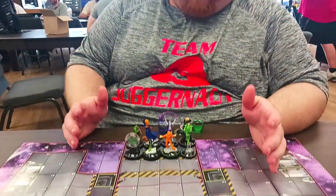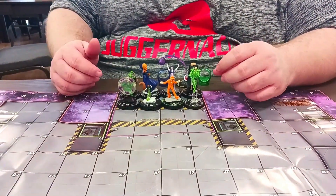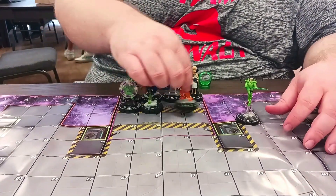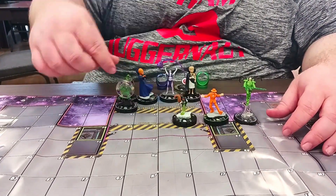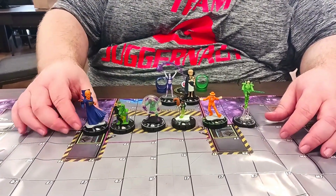Hey guys, just finished top eight here — did finish second in Oklahoma, just got done top eight here. This is the version of my mission point team that I've refined down that's been winning pretty consistently. We've got Casey Green Lantern, Mad Jim, Chip, Molecule Man, the Riddler legacy card, the Watcher from the starter set, Indigo One, and You-Wan from Future Foundations.